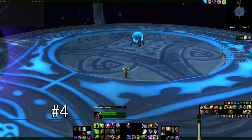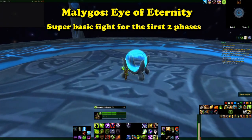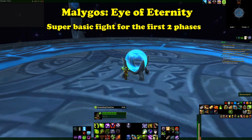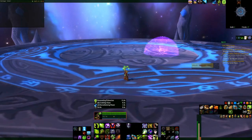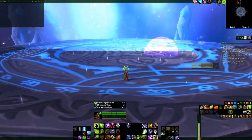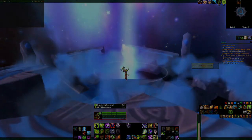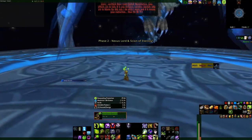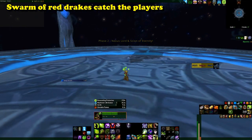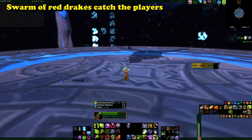And at number 4, we have Malygos from the Eye of Eternity. During the first and second phase, it's a very basic fight. However, come the final phase, the players meet a definite death — standing upon a platform floating among space, Malygos destroys everything, causing players to plummet to their death, and World of Warcraft ends. Or that's what would happen, if not for a swarm of red dragons coming in and catching the players, sent by the other dragonflights to help fight Malygos.